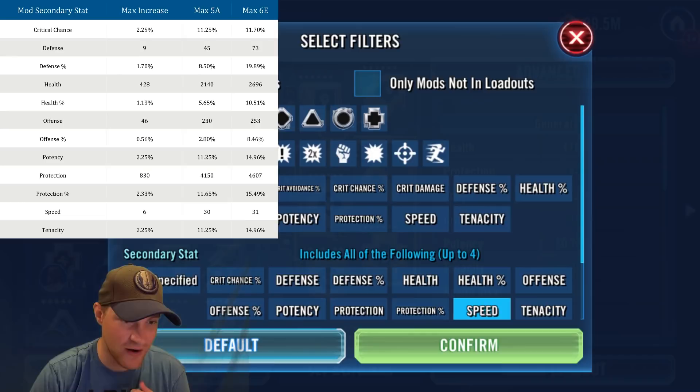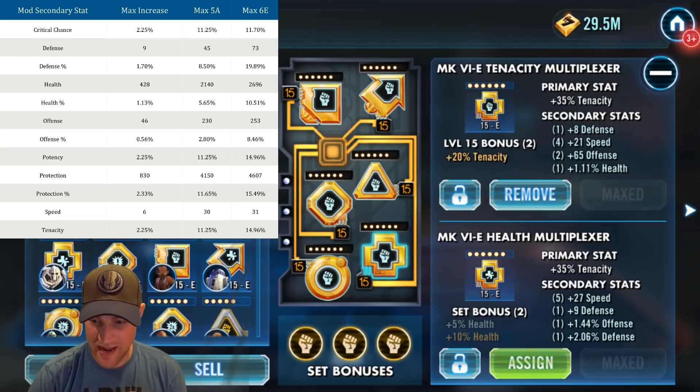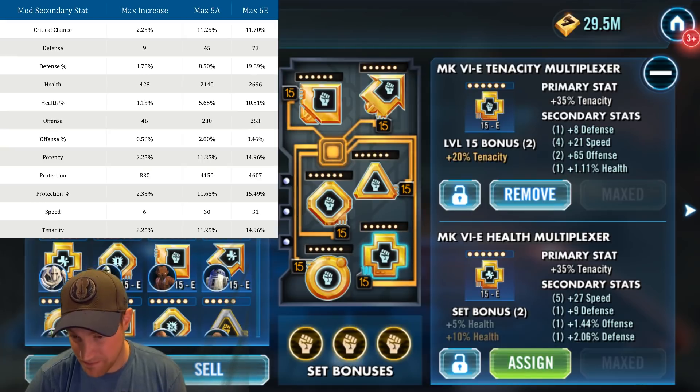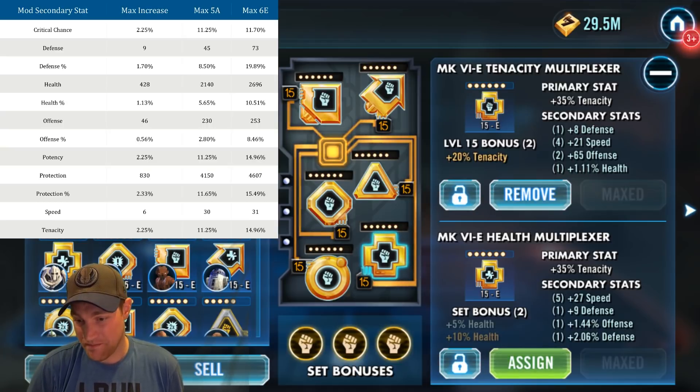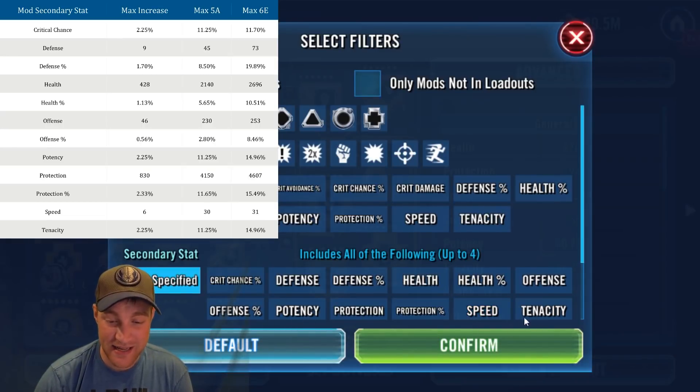Now let's look at speed — the best stat in the game. Filtering and sorting by speed, I actually have quite a few mods with 27 as a secondary stat. Grandmaster Yoda's arrow is a tenacity mod with 27 speed — I'm using him in my Darth Revan team and speed is his job. The max for a five-dot mod is 30 and for a six-dot mod is 31 — it only increases by 1. I'm three away from the five-dot max.